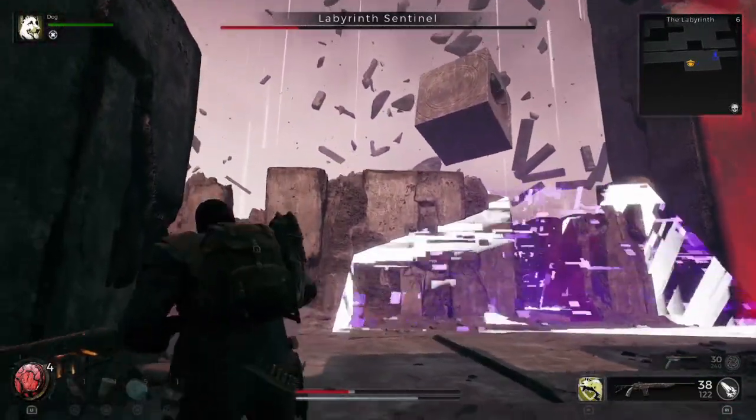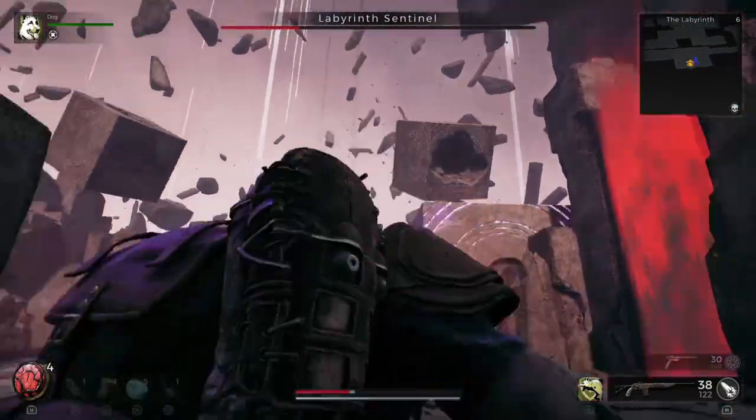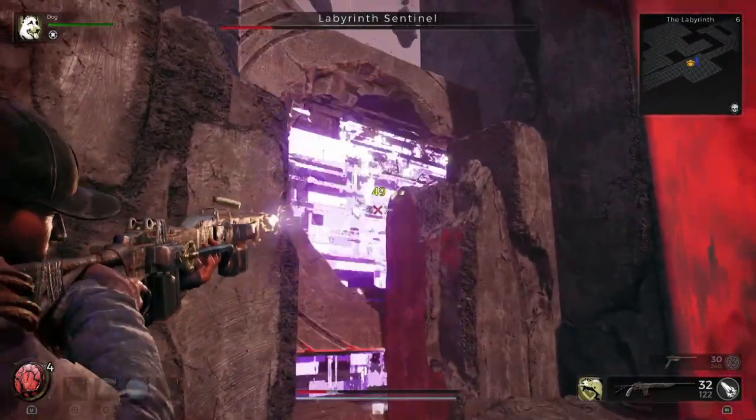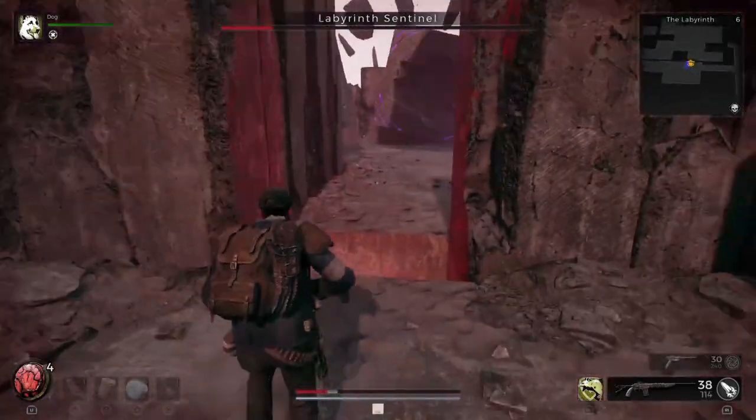On top of the damage you can receive from the cubes — and by damage I mean they will kill you instantly — if the cube lands on you and you're not in a crevice, you die instantly. So you have to be aware of that.